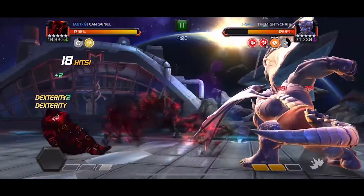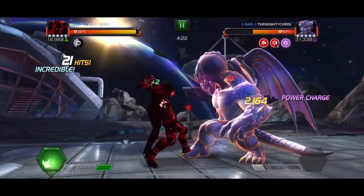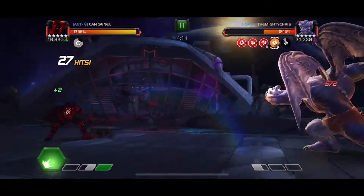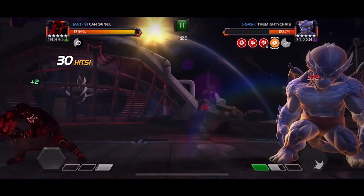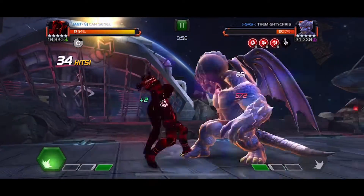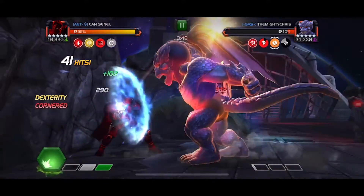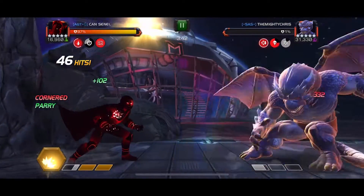But I don't have a large or x-large champion in my team now, so I'm using Void against Dragon Man. Void doesn't deal much damage without Fear of the Void. Parrying him to remove his power gain buff, taking advantage of Willpower. And he is down.